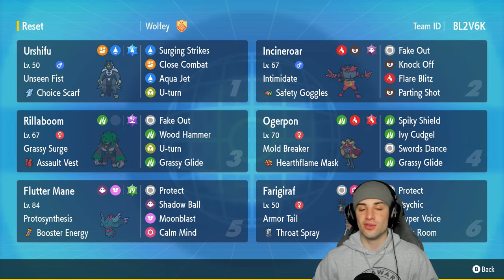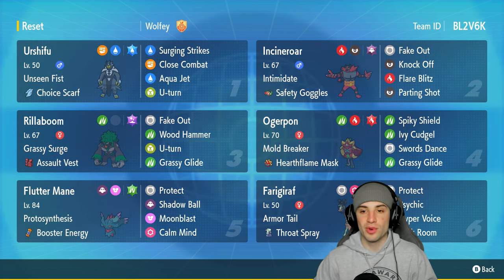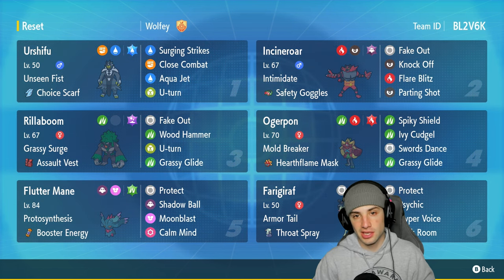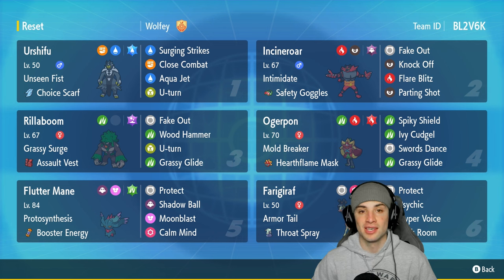The team also features Incineroar and Rillaboom, two solid Pokemon especially when on the same team — gives us two Fake Out users. We can drop attack stats with Parting Shot and Intimidate on Incineroar, and we can change up terrain with Rillaboom's Grassy Surge ability. Our final three Pokemon are Ogerpon, Flutter Mane, and Farigiraf. Ogerpon is a great physical attacker with Swords Dance, Flutter Mane is a great special attacker with Calm Mind, and Farigiraf is a phenomenal support Pokemon in Scarlet.